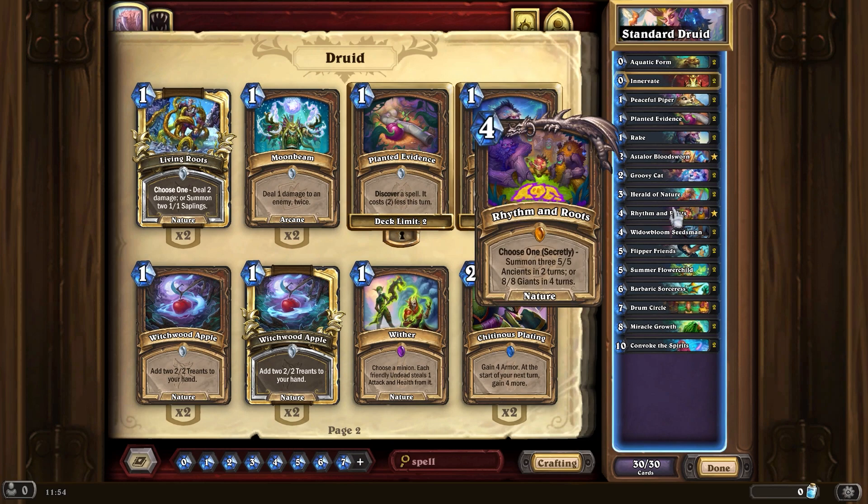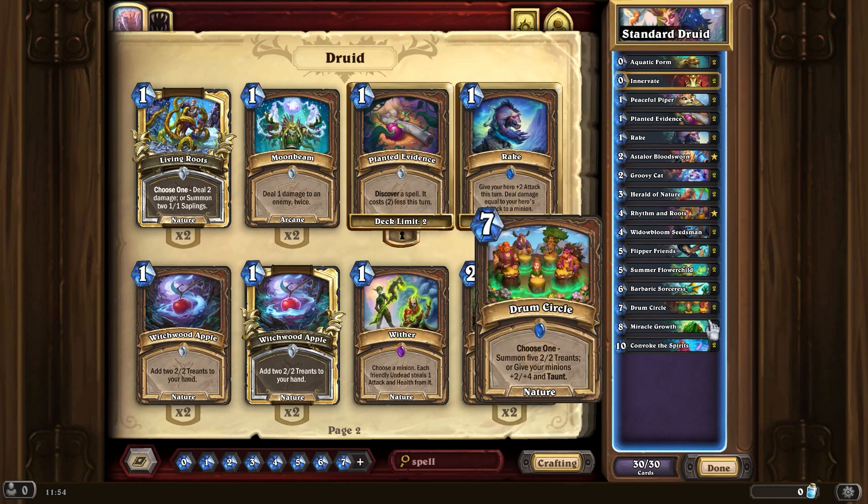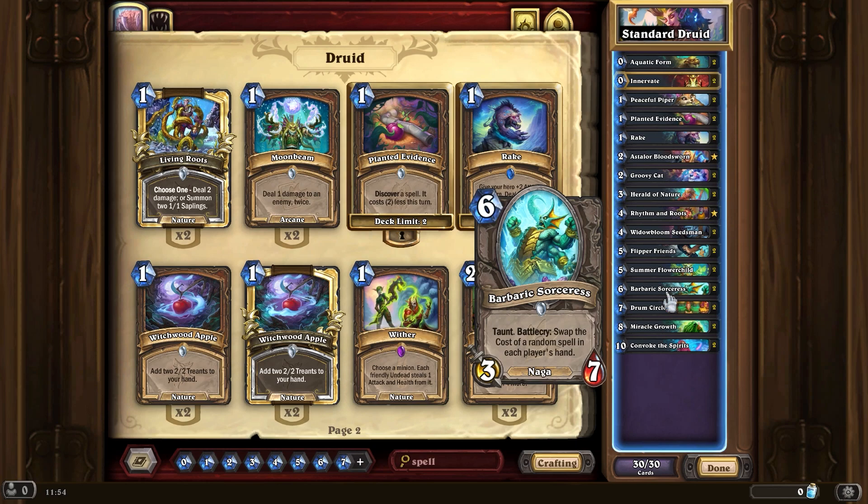Basically just keep anything five mana or above, and then with the Barbaric Sorceress you're very likely to get a good trade.